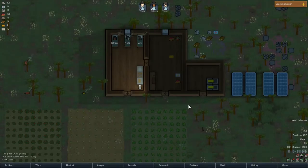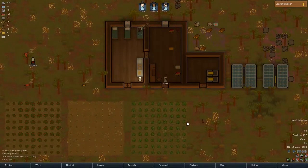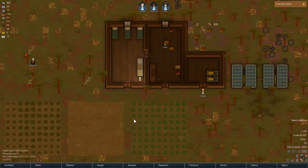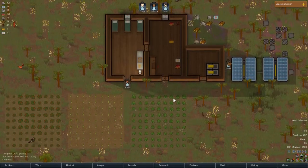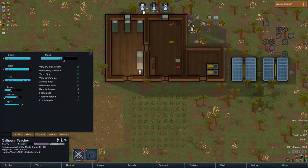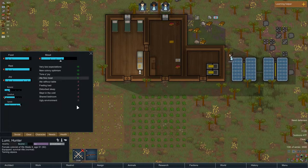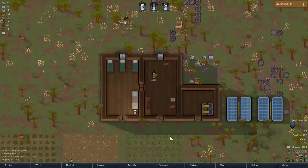Hey guys, it's Russell Tussle and welcome back for part two of our third playthrough of RimWorld Alpha 15. We're just starting day four in a rainforest biome and we have three pretty good starting colonists. Two of them — one's neurotic, one's nervous — so their breaking point is a bit high, like halfway, which is crazy. They're like always in a bad mood.